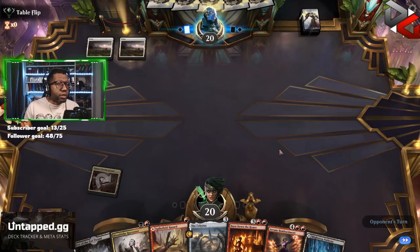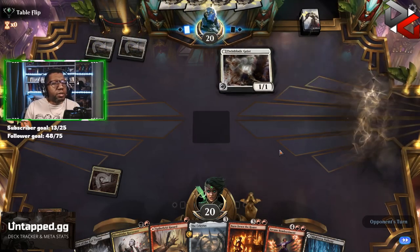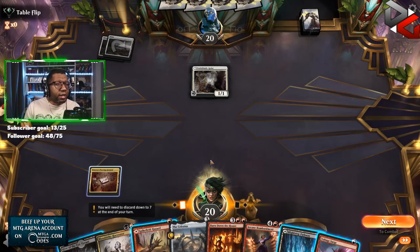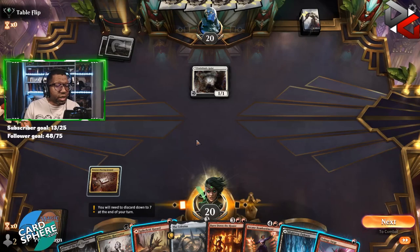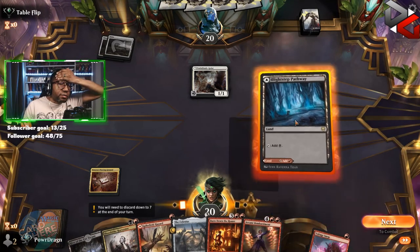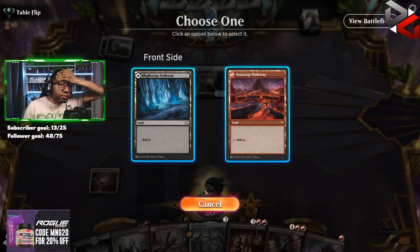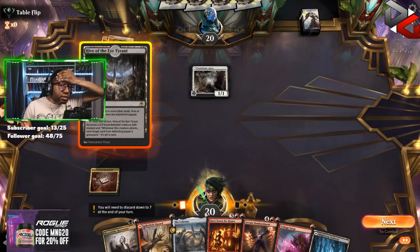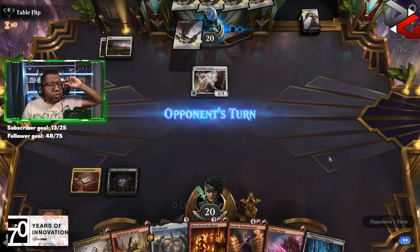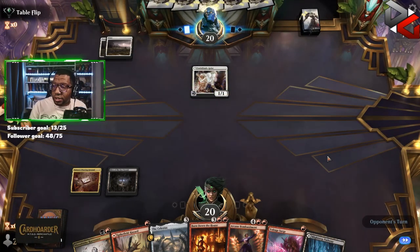Opponent, are you going to set us up with something? That's actually fine. I was about to say don't let them play Aspirant with me sitting here holding this one — I could have cast it. Do we try to shoot that? I think we pass. Let's see if the opponent tries to put something on that first and see if we can get them.